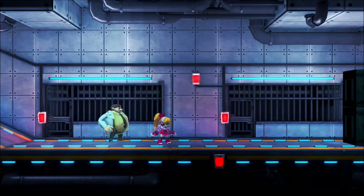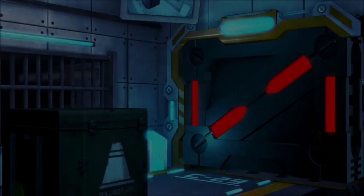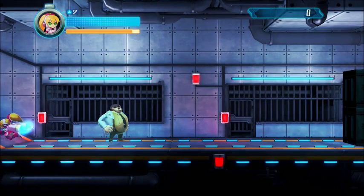Very short loading time. Alright, this must be the main prison building. Dr. Blackwell's cell will be deeper inside. Wait, do I play as Call? We'll need key cards to access the maximum security wing, Doctor. Please wait here. I do play as Call. Interesting.